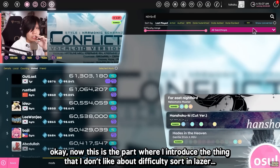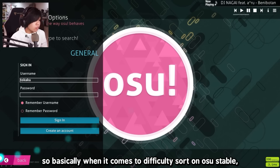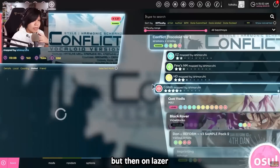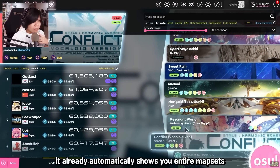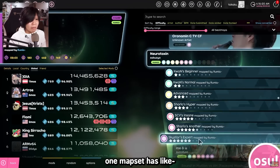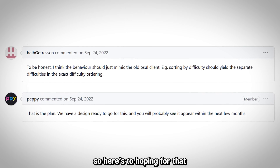Now this is the part where I introduce the thing that I don't like about difficulty sort in Laser. When it comes to difficulty sort on osu! Stable, it'll show like individual difficulties. But on Laser, it already automatically shows you entire map sets. You're scrolling through your BMS set, and you have so much clutter because one map set has like a billion difficulties. But this is something they're going to fix in a couple of months, so here's hoping for that.